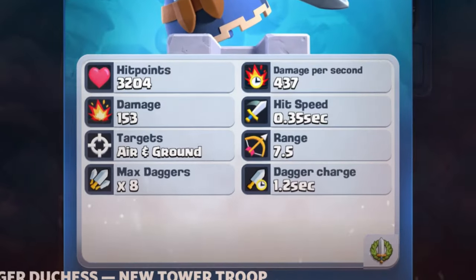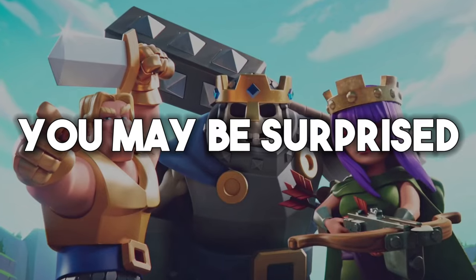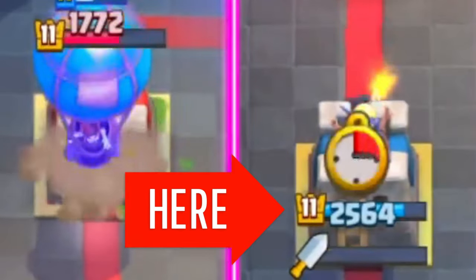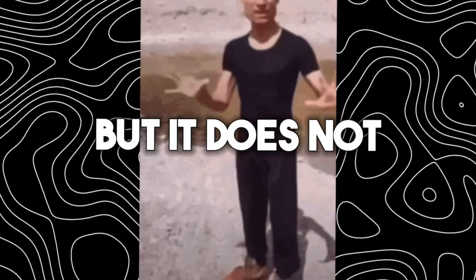Let us cover the stats of this card first to understand why she's really the best tower in Clash Royale history. Starting with the health points, you may be surprised to know that the Dagger Duchess actually has 5% more health points than the beloved Princess Tower, and an enormous gigantic 22% more health points than the Cannoneer Tower. A total embarrassment to Clash Royale, but it does not stop there.